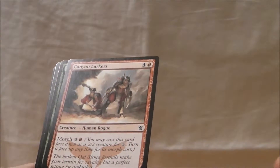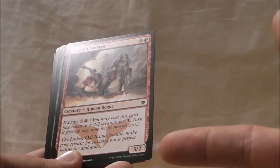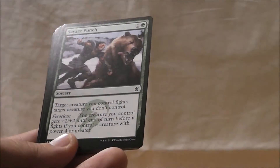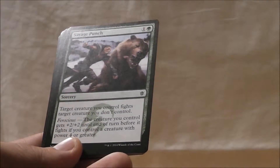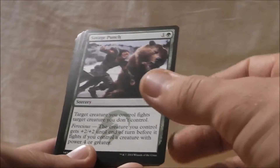Canyon Lurker is interesting. They will trade with another Morph, which is kind of awkward. Savage Punch — a lot of talk about how amazing Savage Punch is, and it can just clear the path in so many scenarios. So far, this is my first pick.